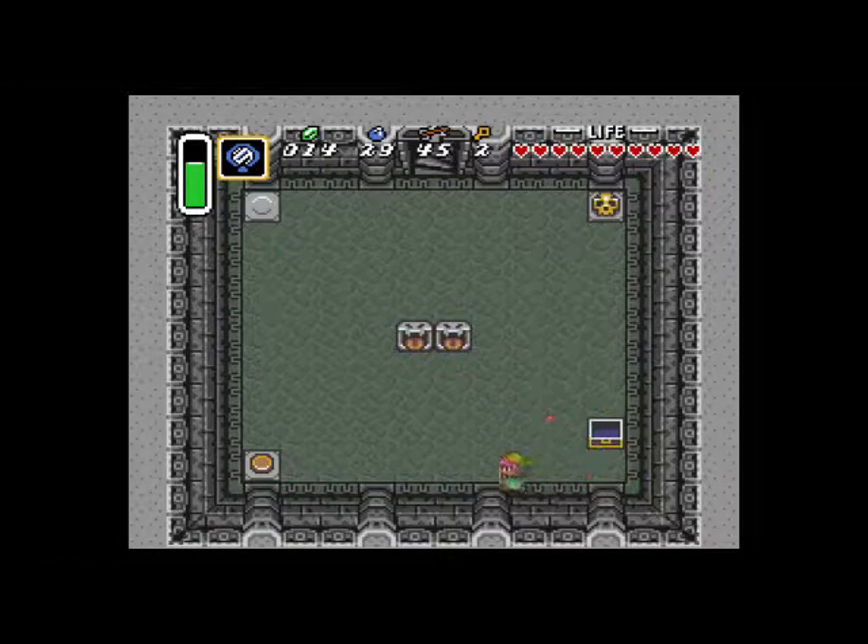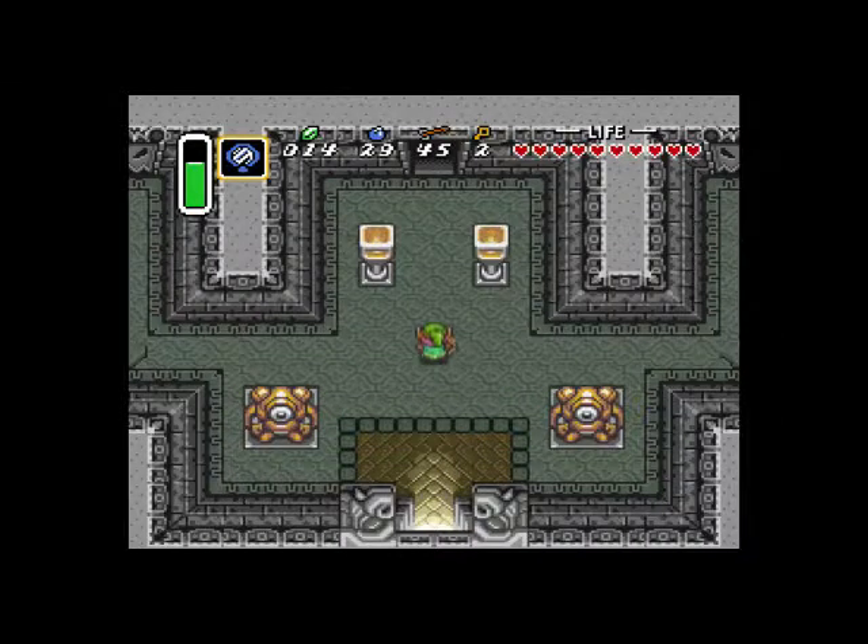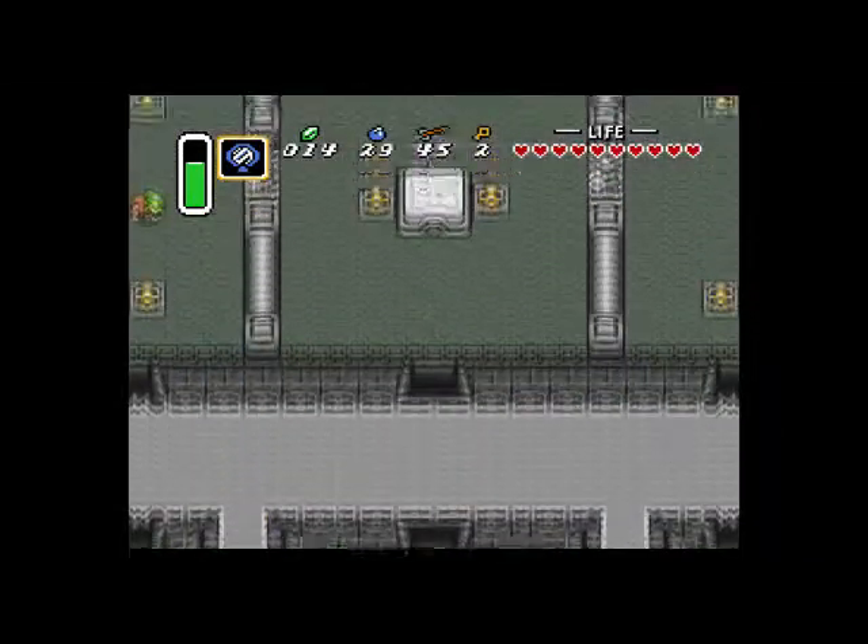We've got another key, and the magic mirror again gets us back. Now we can actually go straight ahead to beat the dungeon.